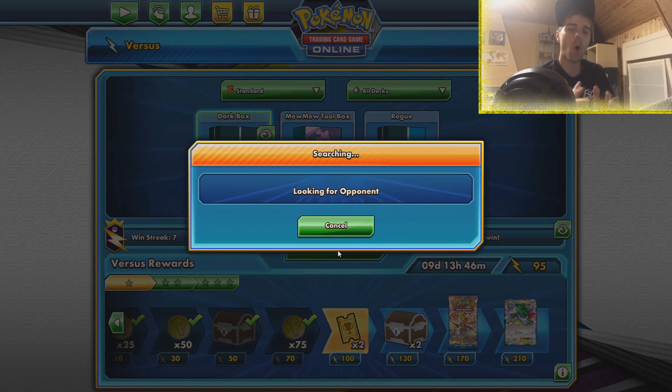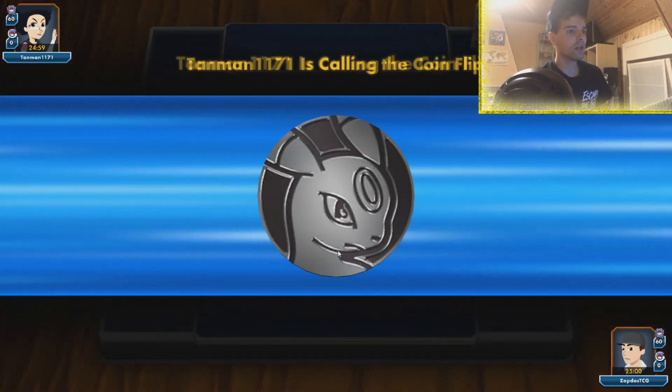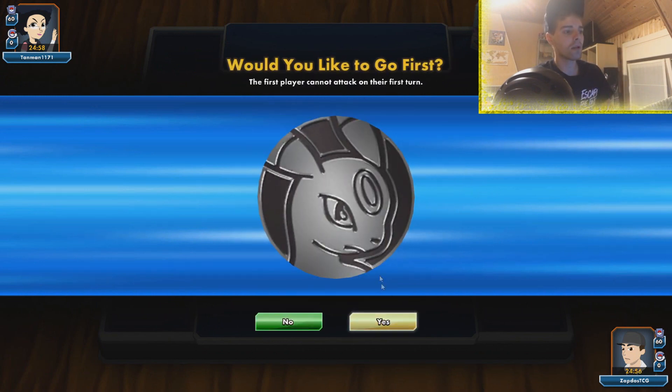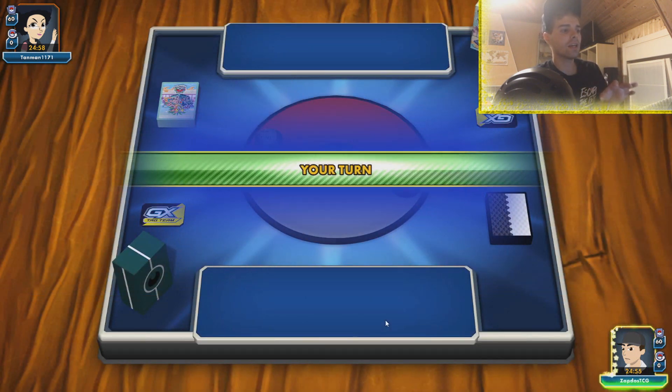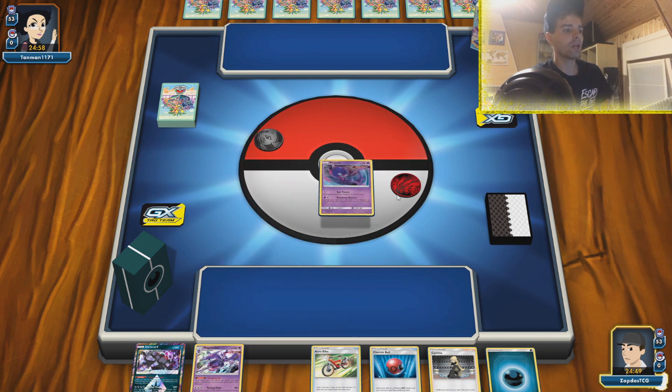Today we're going to be playing on a Versus Ladder. Hopefully some people are preparing for Worlds and not playing any pre-rotation decks because I want to see how Dark Box does in the post-rotation format. Let me know in the comments what you think will win the World Championship. I do believe Dark Box has some decent matchups since a lot of fighting Pokemon got dropped off the radar. I think we're facing Dark Box - maybe it's a mirror match. I see some Darkness Pokemon, Lightning, Psychic - I wonder what this is. Maybe it's a mirror match which would be fantastic to showcase how the deck functions.